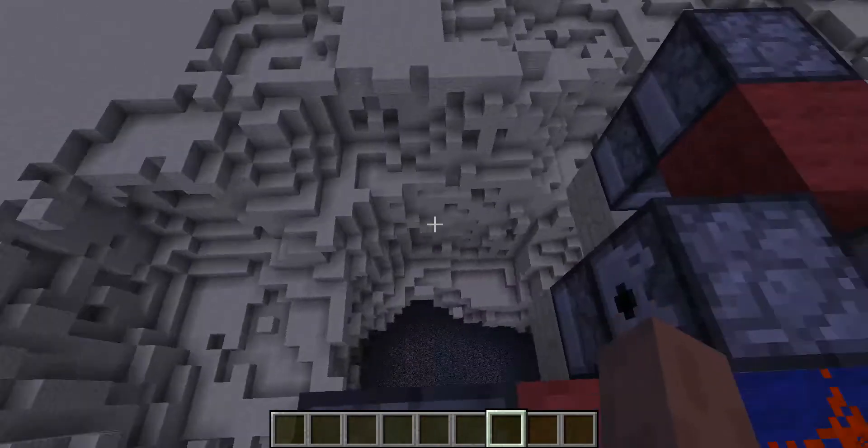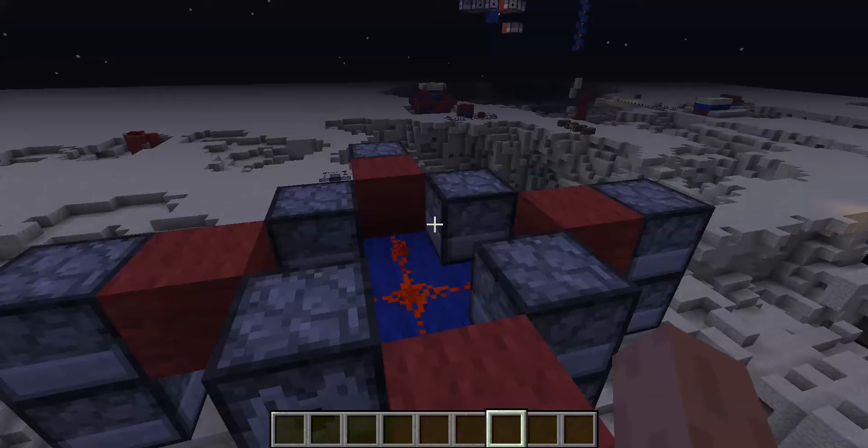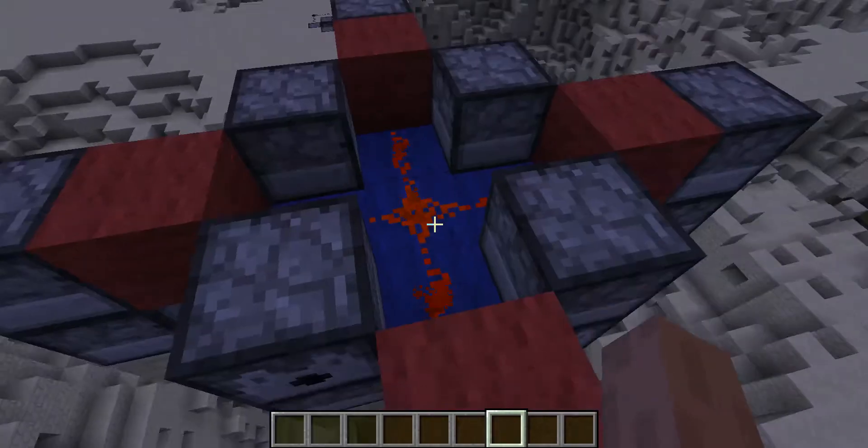This is the construction that made that monstrous hole down there. The dispensers are facing outward, so they throw the TNT out and it drops.